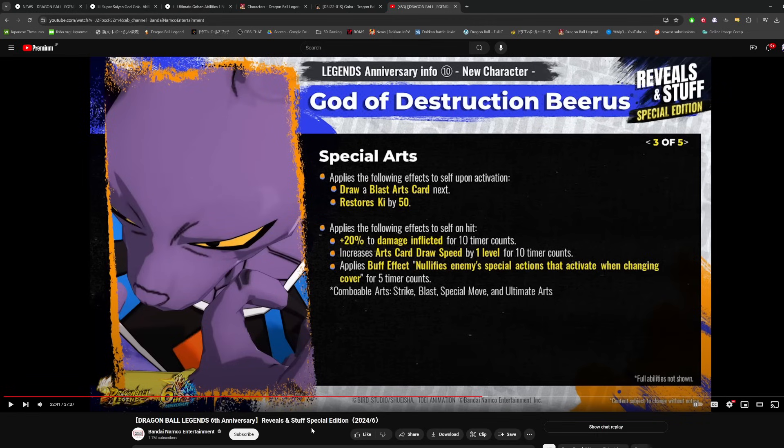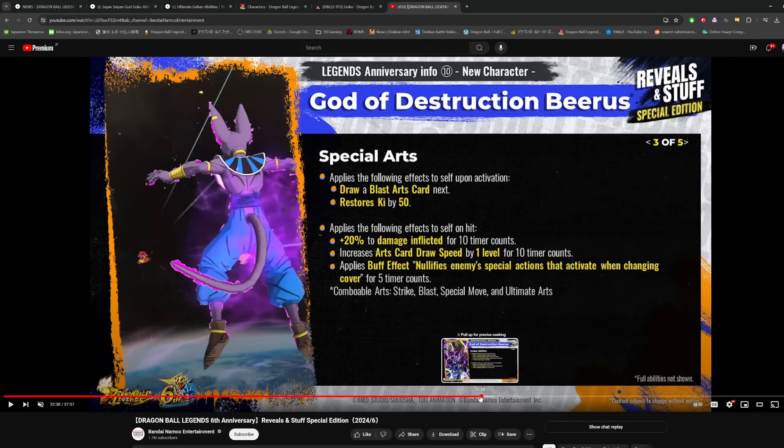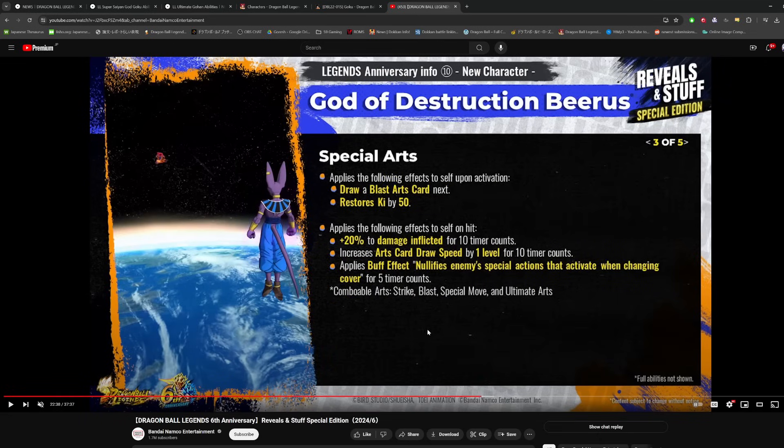The green card applies the following effects to self upon activation: draws a blast arts card next, restores ki by 50. On hit: 20% to damage inflicted for 10 counts, increases arts card draw speed by one level for 10 counts, and cover null for 5 counts. And this is an AOE green card — the animation is from when they're fighting underground. An AOE green with blast draw, 50 ki, damage buff, level 2 card draw speed, and cover null? Can't really ask for much more than that. Pretty damn good.